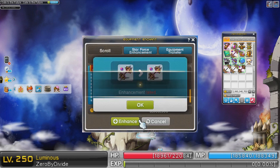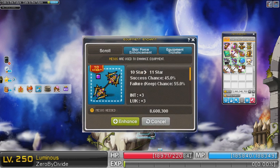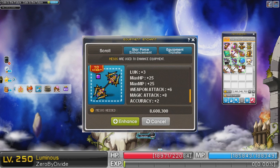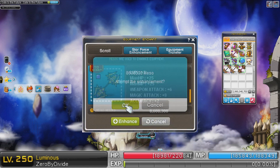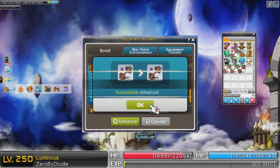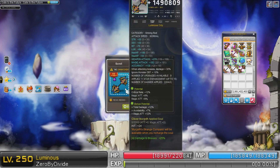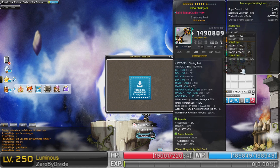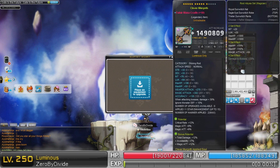There's like a tiny mini-game — oh, it failed. Okay, we're still at 10 stars. That was unlucky, but at least it didn't blow up. I'm pretty happy. I don't think it has a chance to blow up until 12 stars — that's right, 12 stars. So as you can see, there's like a little mini-game kind of thing. If you get the star and click stop at the right time, you get a small increased chance of it working. We're now at 11 stars — 382 magic attack and 76 int.